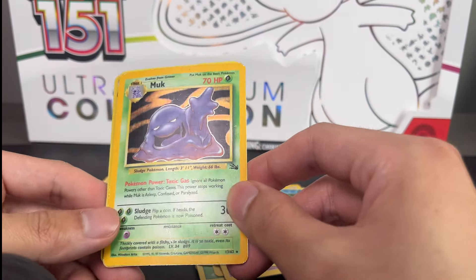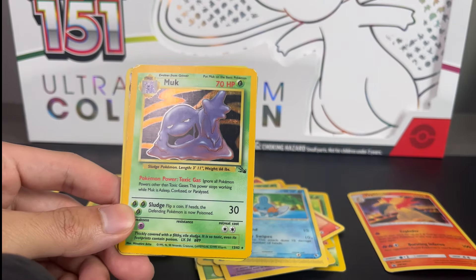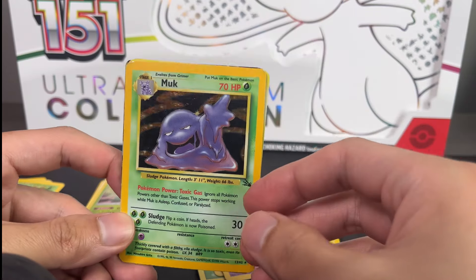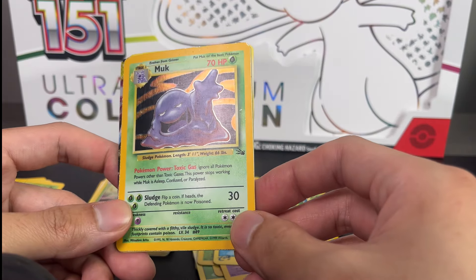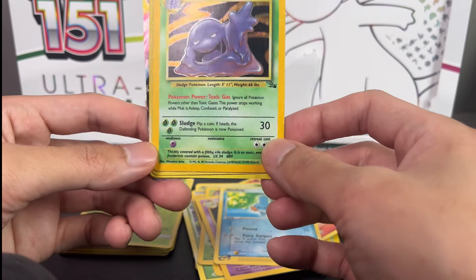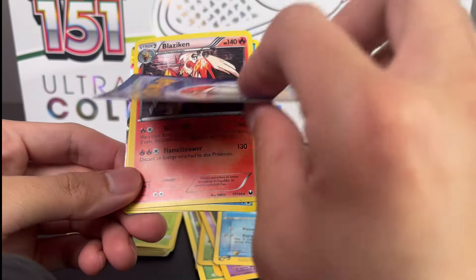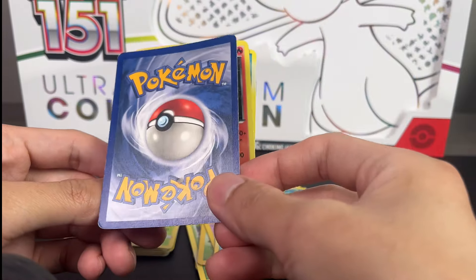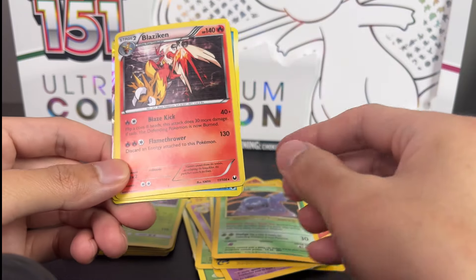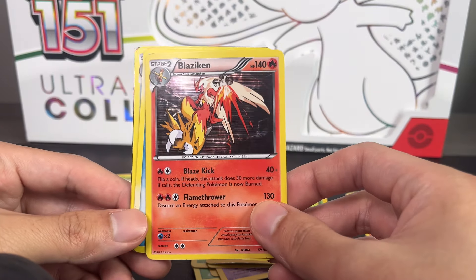As you can see, you can really tell it's moderately played - let me get a good angle. Chip in that corner. The holo pattern is pretty beat for a card this old. Yeah, it's a lot of wear and tear overall, all over the card. Look at the back - oh yeah, that big smudge right there.